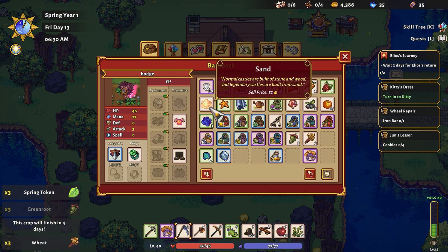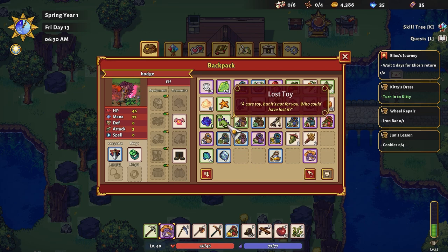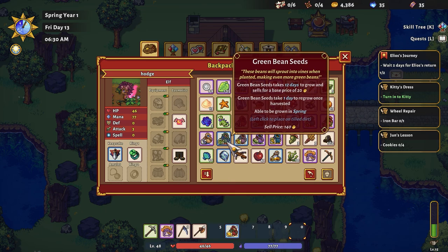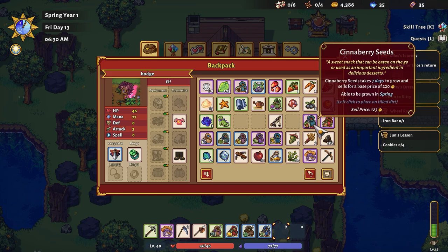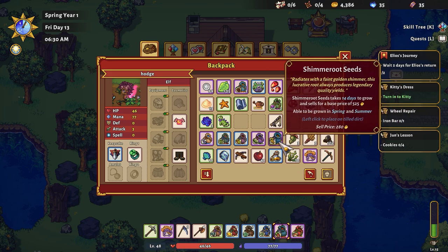We got a bunch of wheat. I've got this plushie — I don't know what I gotta do with that. Somebody lost it. Let's clear out some stuff here. That's a plush I can put in my house as well. Spring... spring... spring... any season... spring... spring... spring — 14 days. I don't know how long the month is.